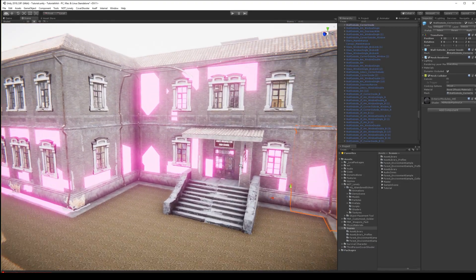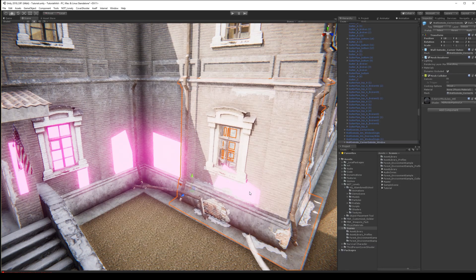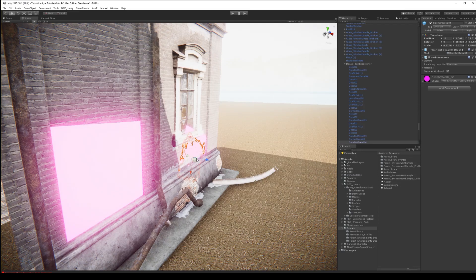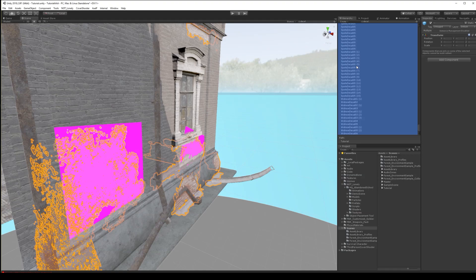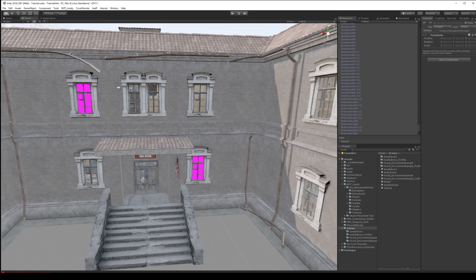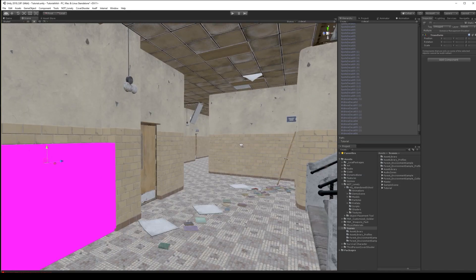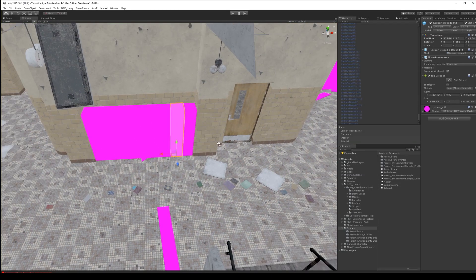There are some decals that have materials that were not converted, so I think I'm going to disable them for now — maybe we'll re-enable them later. There are some missing materials here; let's try to change the material.